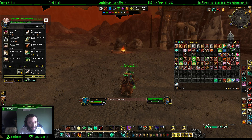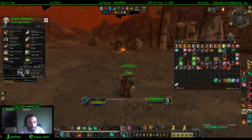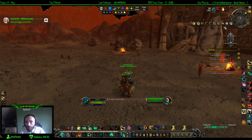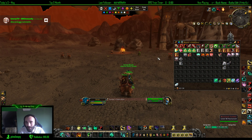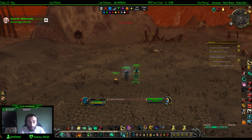First I'm going to summon my mount and sell all the gray stuff in my bags. I have an add-on called Scrap that sells the junk for me automatically. Then I'm going to use my BankStack add-on to sort things up so I can show you what I got.